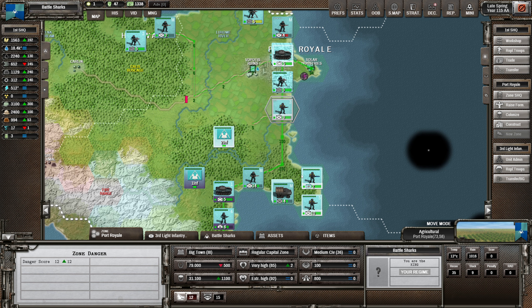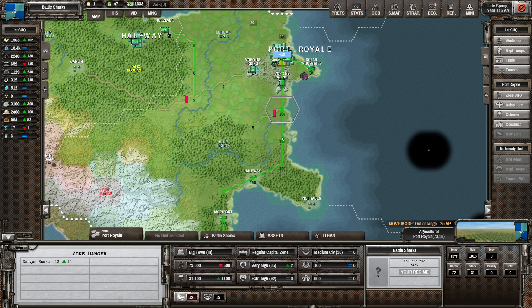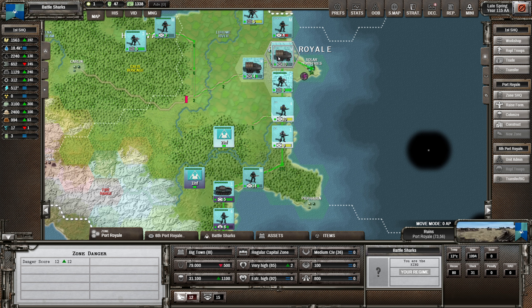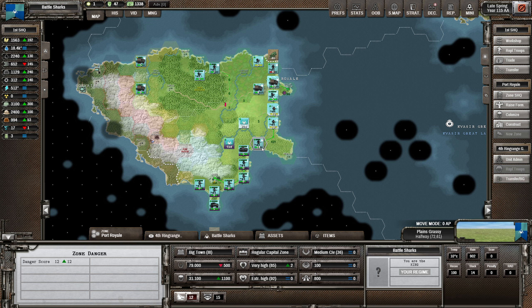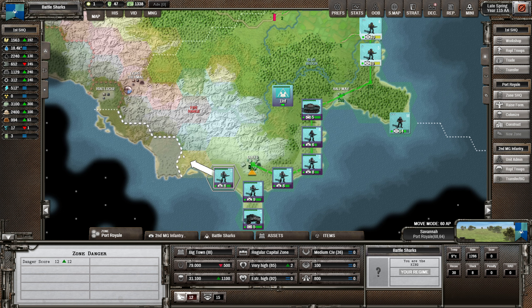Getting across this river is the issue. That must be it - if you're strategic moving of course then you'll make use of the road. I was like why aren't the roads working, and then I realized that's because I'm not using them - you don't use them unless you're actually in strategic move.